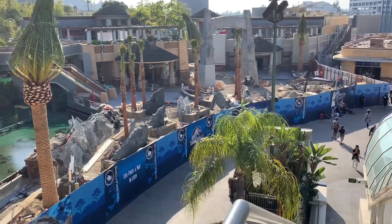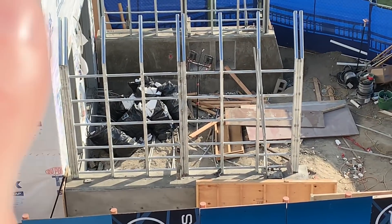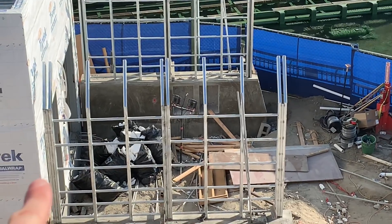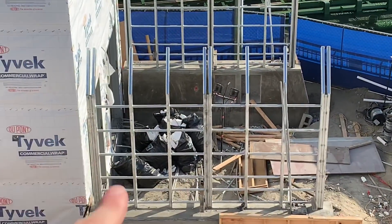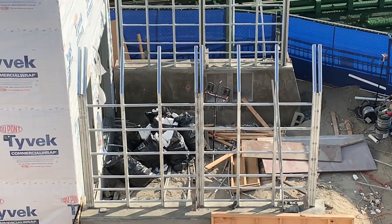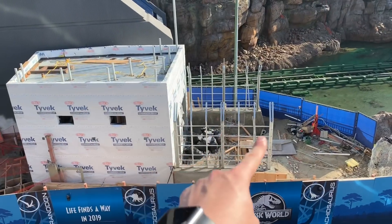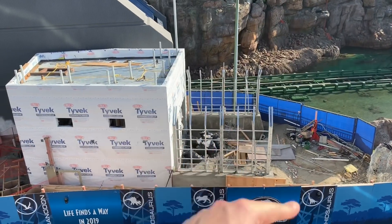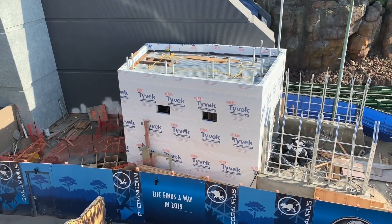They've definitely been adding more trees and working on the rock work at the new raptor encounter. You can see that this pathway goes deeper into the structure, so I wonder if people are going to walk down into it or if this is just more foundation work for electrical and all that fun stuff. But they have put up the other side of the cage structure, so that looks to be complete. And this building itself just looks the same as in the last video.